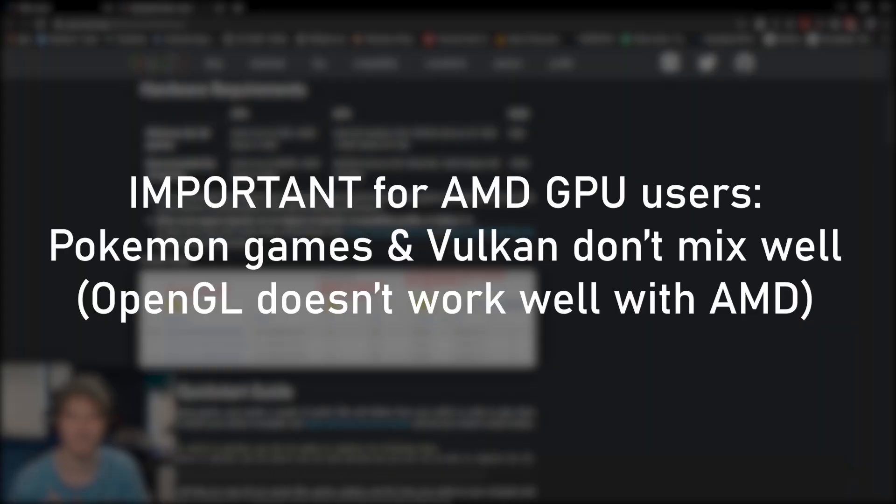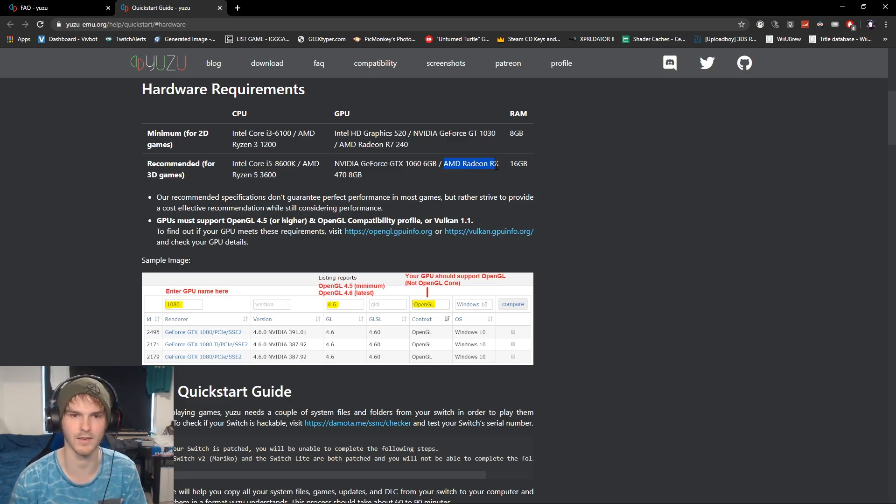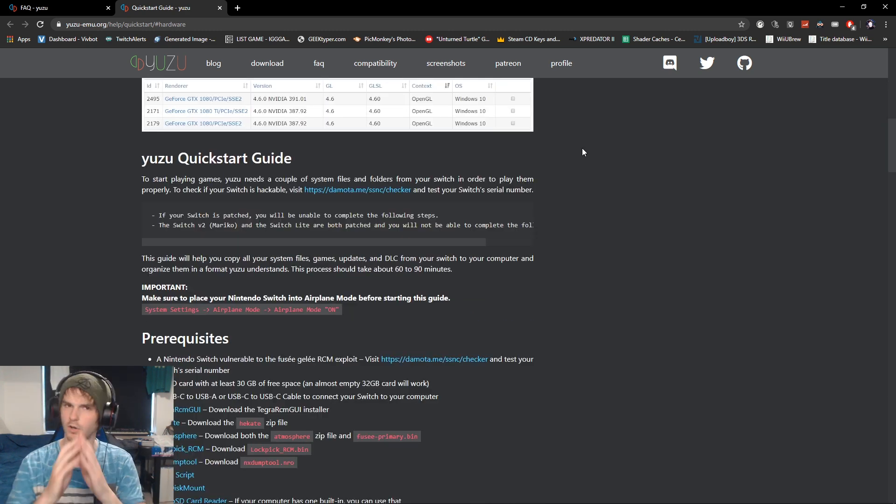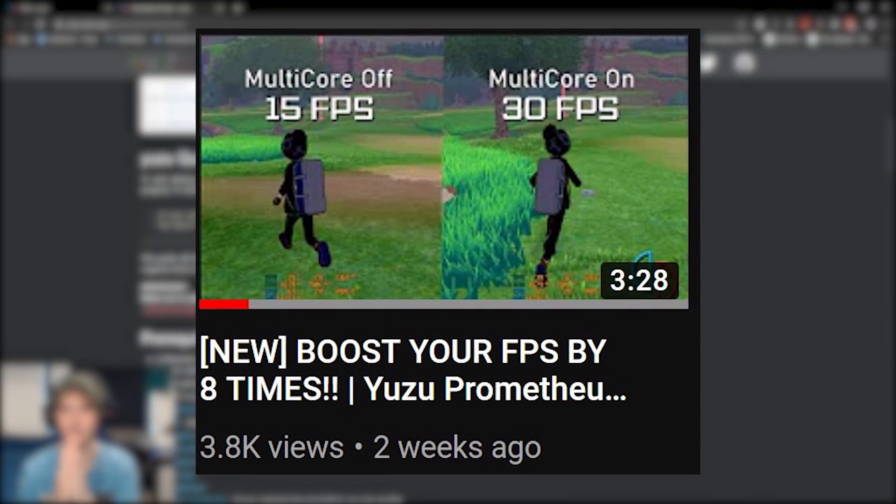Nvidia is the best way to go. The thing with AMD though is that Pokemon games don't like Vulkan, and AMD prefers Vulkan over OpenGL. So if you have AMD, I'm sorry, but you can play — the performance will just be tough.